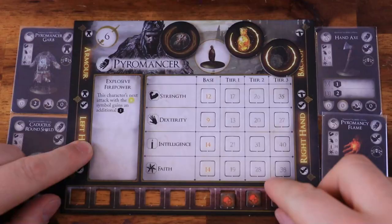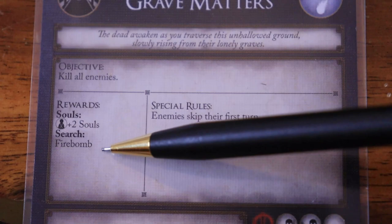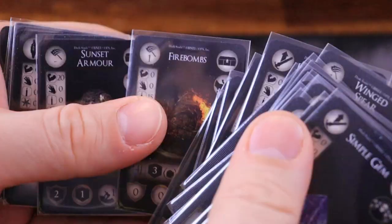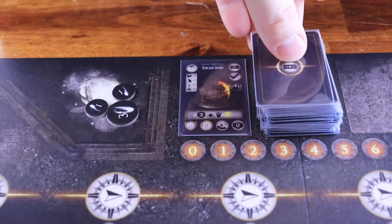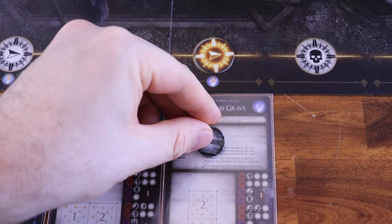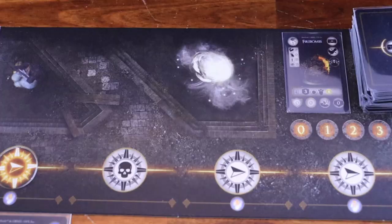If your party successfully completes an encounter, remove all tokens from each character's endurance bar. The party gains any rewards listed on the encounter card. If you receive souls, add the corresponding number to the souls cache. If the reward lists a specific treasure, search for it in the treasure deck, place it in the inventory, and shuffle the treasure deck. Some encounters reward players with a shortcut — place the shortcut token on the encounter card. Also, if the encounter has barrels, roll a black die for each remaining barrel and gain souls equal to the result.